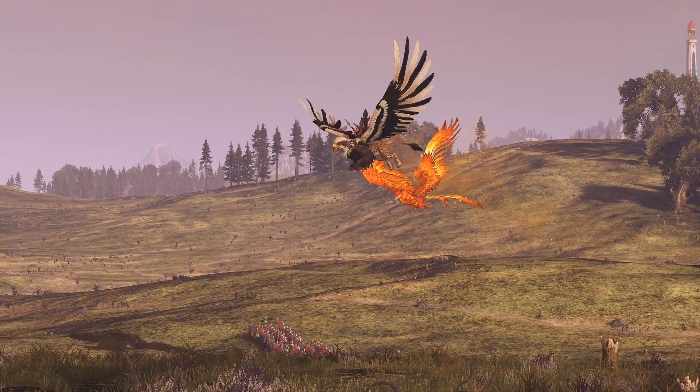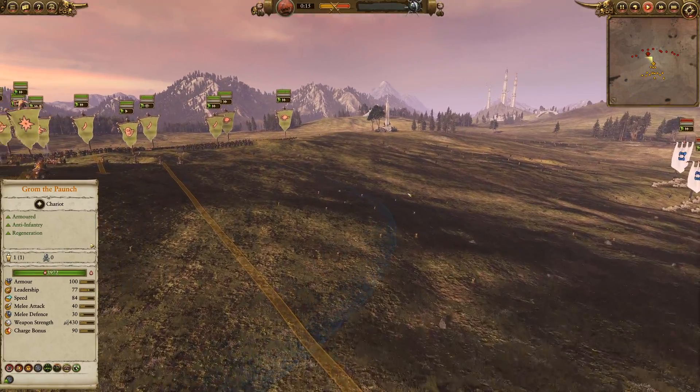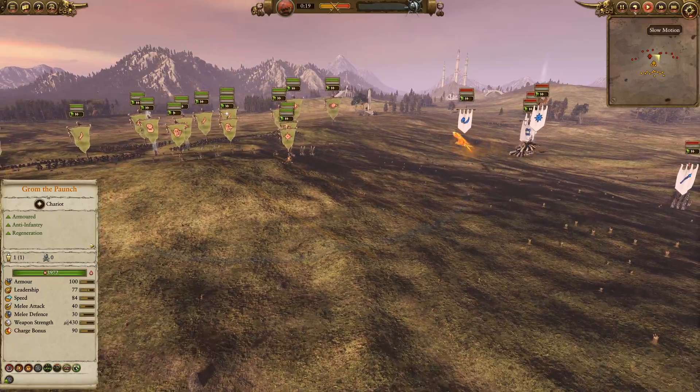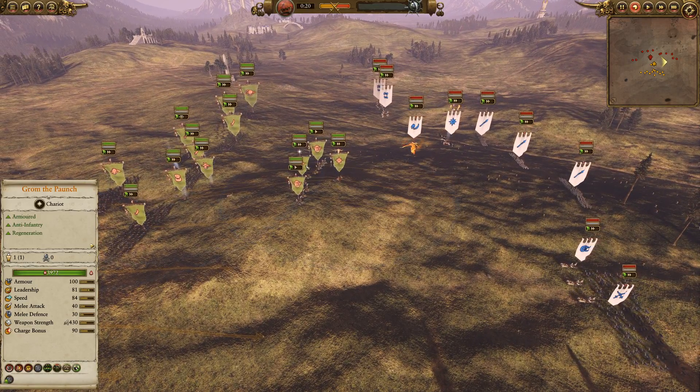Hey guys, Dov here with some more Total War Warhammer 2 multiplayer action. We're here today once again with High Elves vs. Greenskins - Grom vs. Eltharion. This is actually Samurai Warrior vs. Flying Taco, with Samurai Warrior taking the Greenskins this time.